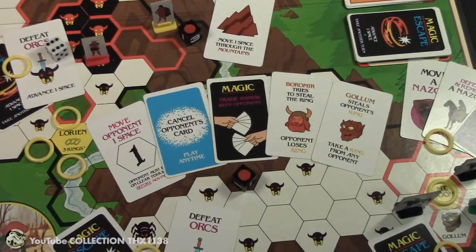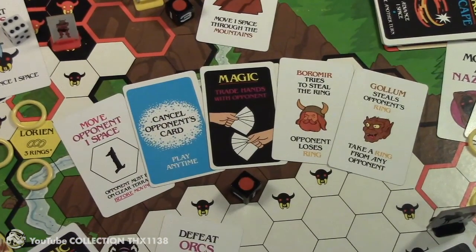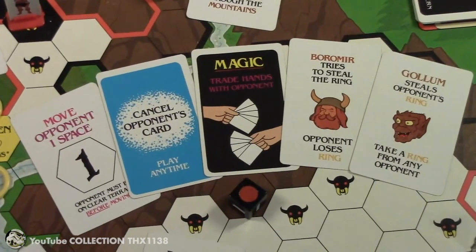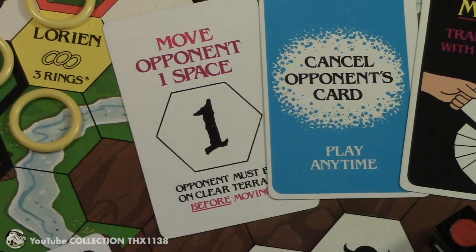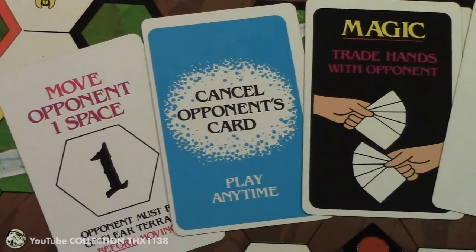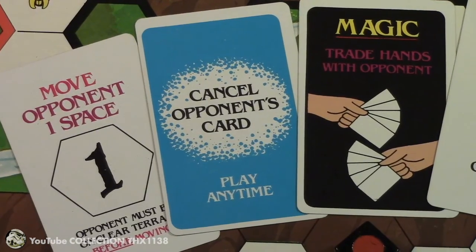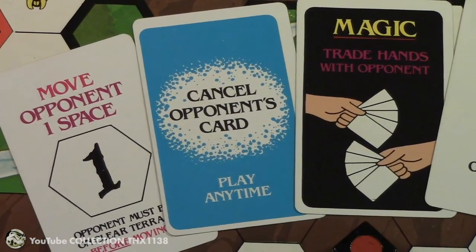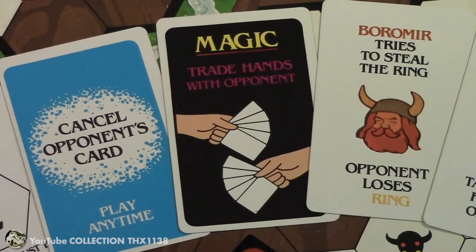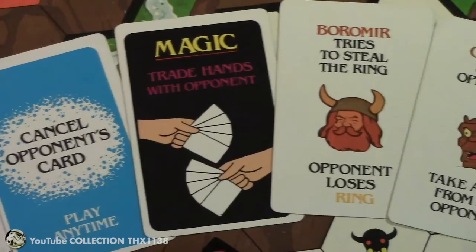This is not a cooperative game like the story — it's a competitive game in which you can slow down your opponents' progress using cards. You can move an opponent one space if they're on a clear space. You can cancel an opponent's card and play that at any time. You can also trade hands with an opponent, but you never know what hand they've been dealt.